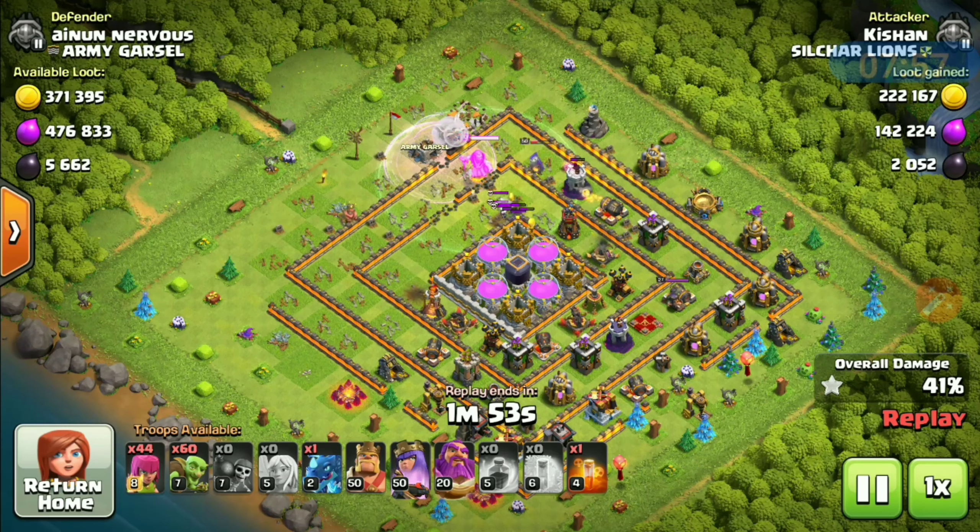Queen's ability activated — perfect. Healers are switching back to the queen. Poison on enemy queen. The air sweeper is disturbing, but no problem. One e-dragon will cause destruction. The queen will do all the work. Goblins on the outside. The dark elixir storage is down — no problem. I am hitting a maxed-out base with ease. This is the most efficient strategy, and it works for TH9, TH10, TH11, and TH12.